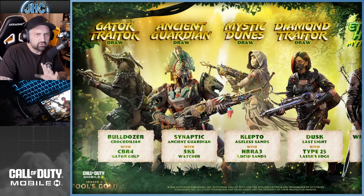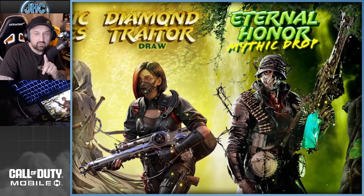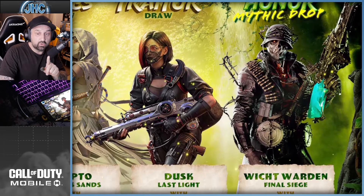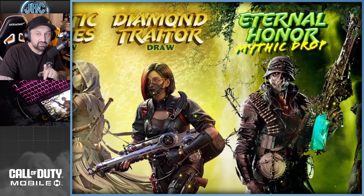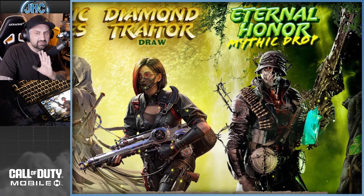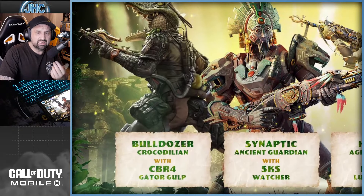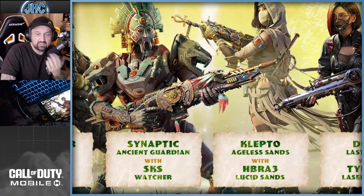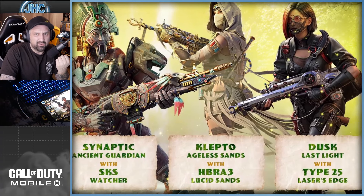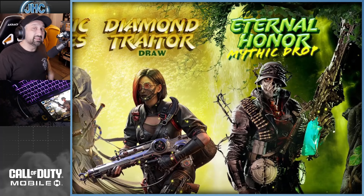They revealed the upcoming draws, which I checked on stream. The one I'm really excited for is the last one — the Eternal Hunter mythic drop. It includes a mythic MG42 and a new Witch Warden skin called Final Siege. The mythic MG42 has a crazy amount of detail, a lot of stuff going on, and I'm really excited for the skin too. That's definitely one draw I'll go for this season. I'll probably skip the rest since they feature guns I already have — a CBR4, mythic SKS, prestige HBR, Type 25, and more.